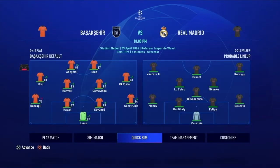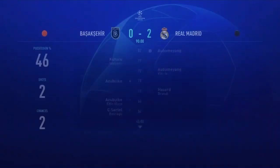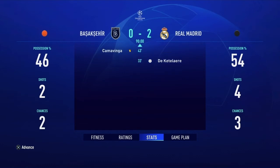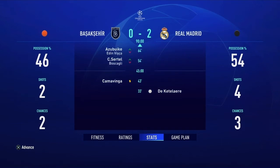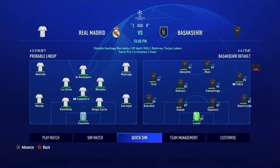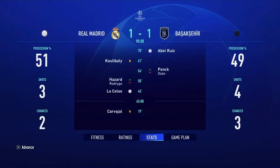In the quarterfinals we draw Real Madrid. We're missing Josko Gvardiol at left back due to yellow cards. Starting off the home leg — 2-0 loss, goals by Aubameyang off the bench and Vinicius. We need to score 3 at Real Madrid to win this. The away leg: a 1-1 draw, goal by Bellingham. Once again we flame out in the quarterfinals.